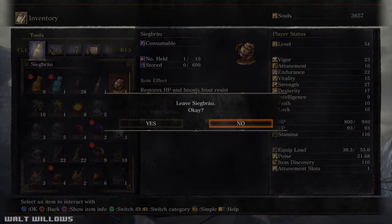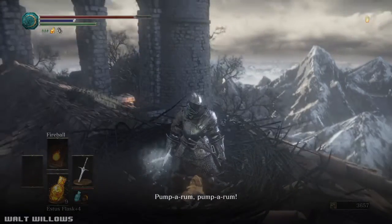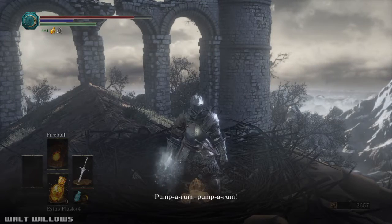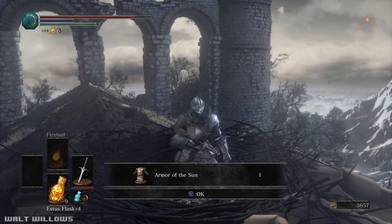So, you select the Siegbrew in your inventory and select the option 'drop' — just be careful not to drink it instead of dropping it. You drop it and Snuggly will dance around, say magic words, whatever that thing does, and then you will be able to grab the Armor of the Sun.